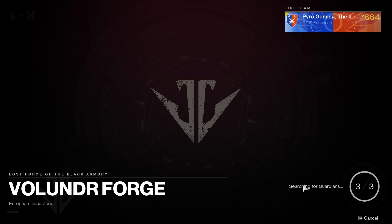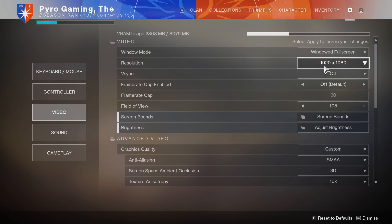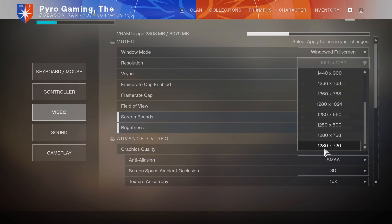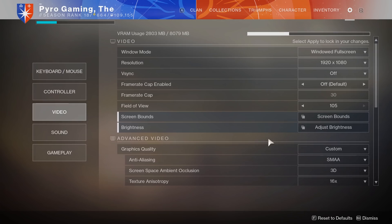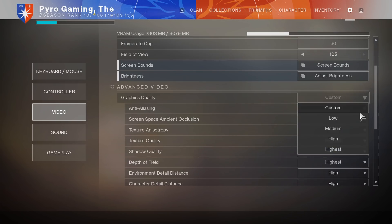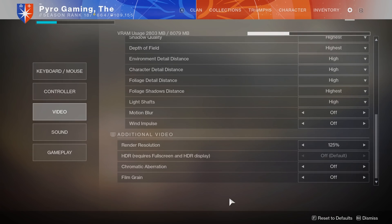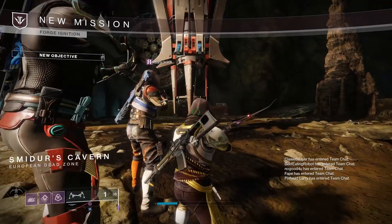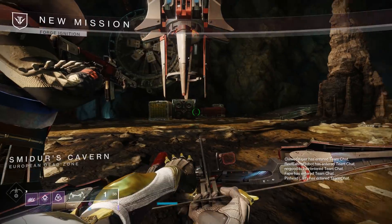If you're on PC, what you can actually do is go into your video settings, lower your field of view, set the resolution to 720p, change it to windowed, and then you can just minimize the game in the background. Also in those settings, set quality to low and turn your render resolution all the way down to 25 percent. The only reason you're doing this is to cut back on the strain on your PC.